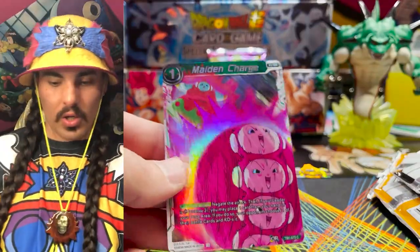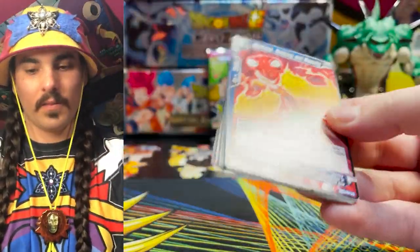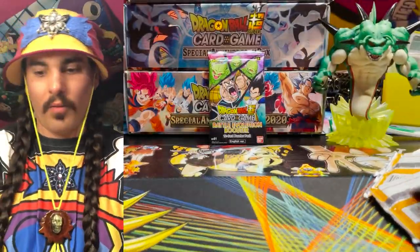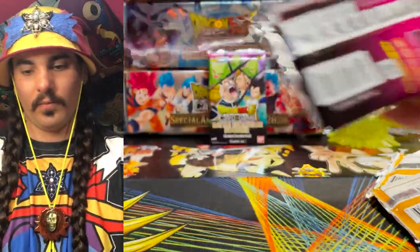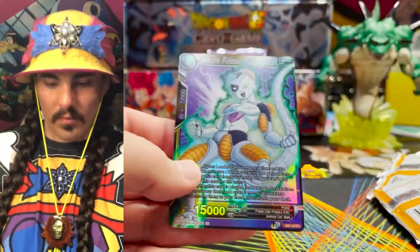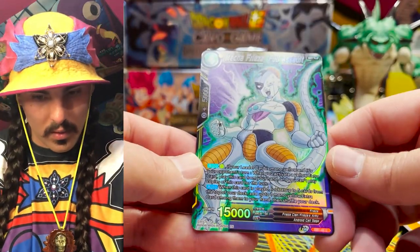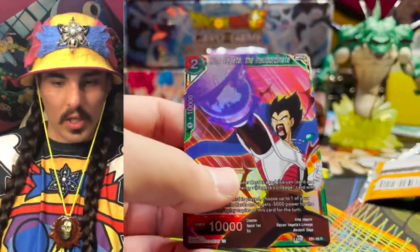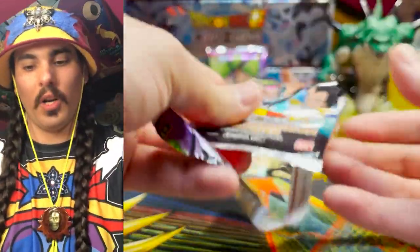Maiden Charge Parallel Foil — very nice. Android 13 Parallel Foil. Mecha Frieza Full Assault — I need to read that card, it might be useful. And another King Vegeta the Insubordinate — insubordination! What a shrippin' party! We're going in another Frieza's Call. Getting a pretty big stack of Parallel Foils here — when are we gonna see a foil bean?